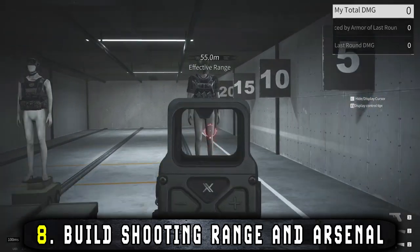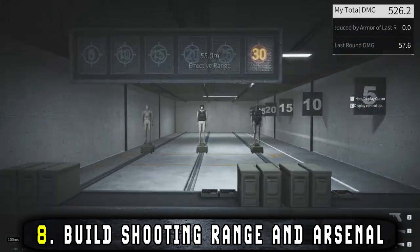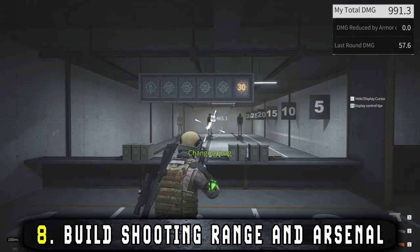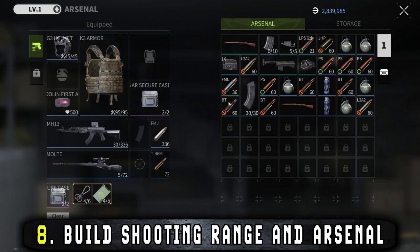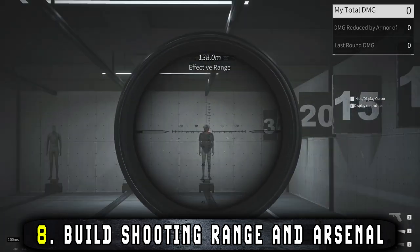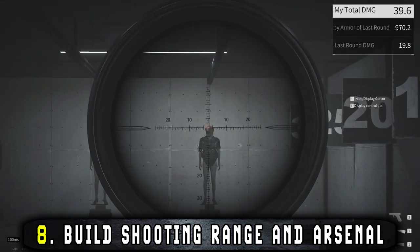Once you're high enough level, you should spend the necessary resources and money to build your shooting range and arsenal. The shooting range lets you test weapons before heading out into the field, and the arsenal acts as extended storage for weapons and weapon parts. It's also better to find out that your weapon sucks at the shooting range instead of in the field where it might cost you your life.